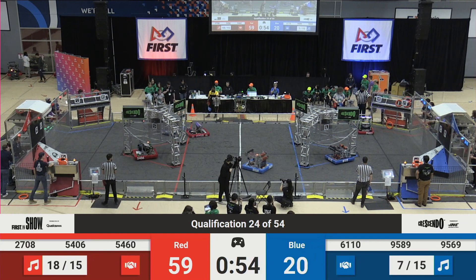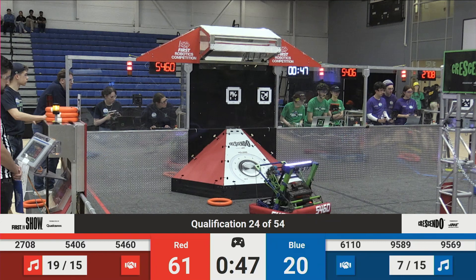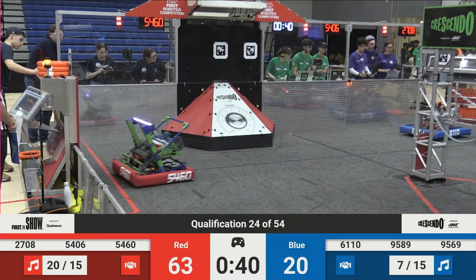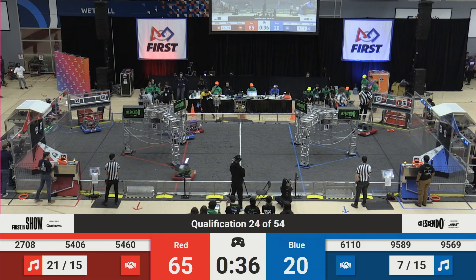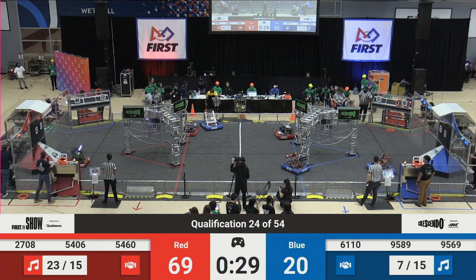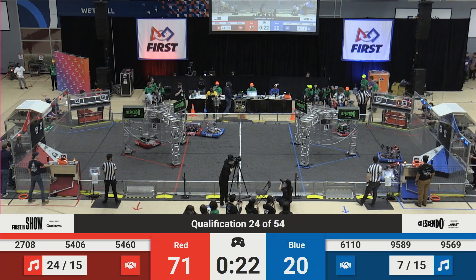And we have a big collision here. 95-89 trying to get around the defense of 27-08, who's really causing some trouble for this Blue Alliance. Here we go, slow and steady. 95-69 trying to pick up that game piece. 61-10 trying to get one from the human player as well — they got it. Meanwhile, 54-60 stealing one from the Blue Alliance zone. 54-06 in, 54-60 in. 30 seconds remaining, we're already at 71 points. 24 notes scored for this Red Alliance.